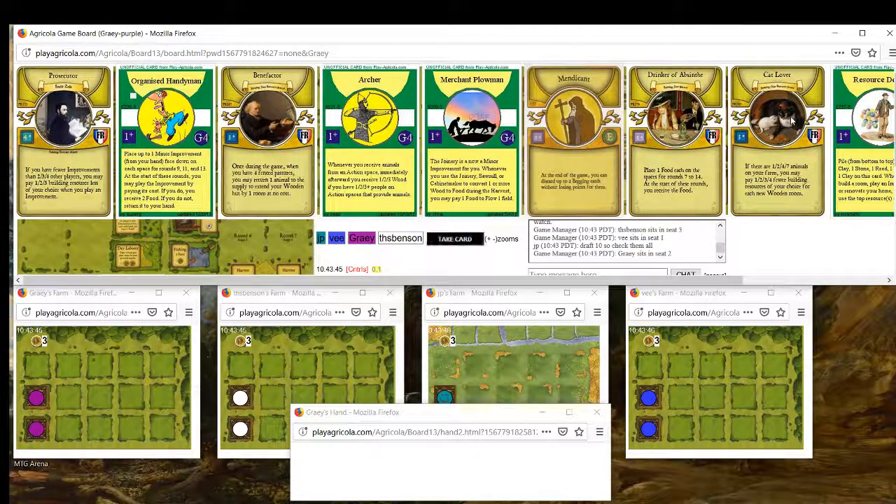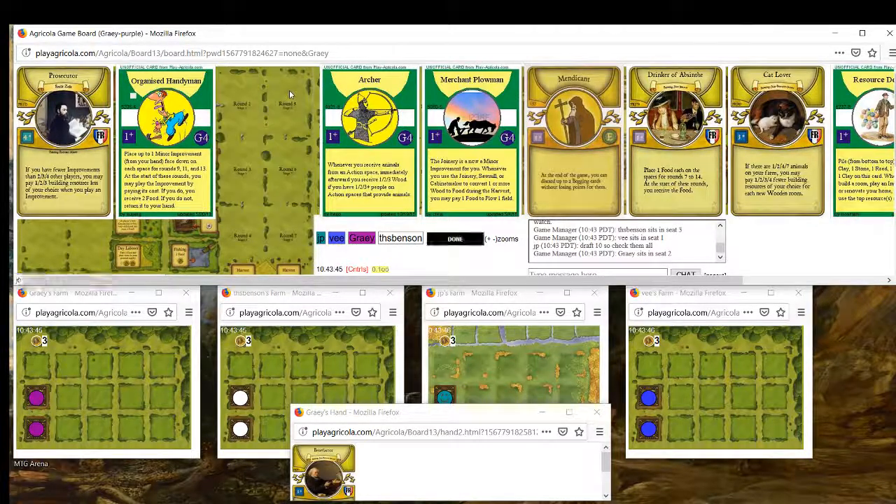But Benefactor also has some tempo - you can get a room right after fencing, whereas Catlover requires you to build up animals, breed animals, and take a build rooms action. Benefactor does not require a build room action, which is a significant tempo gain. I think Benefactor is probably the pick. I like Catlover more as my favorite card, but Benefactor's tempo is stronger. Catlover is better if you're going for a big house strategy with something like Chief or Mansion, but many big house cards like Rentkeeper, Bricklayer, and Thatcher don't actually work well with Catlover. Clay Supports is another card that doesn't work with Catlover, so Benefactor is the safer pick.